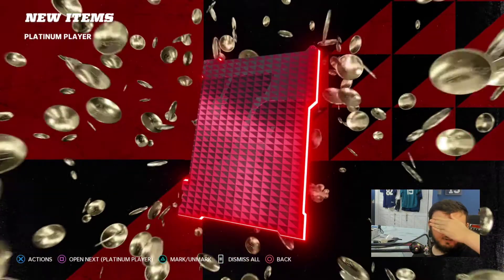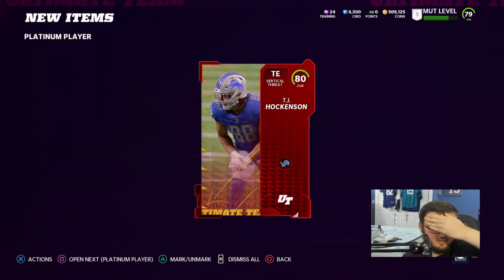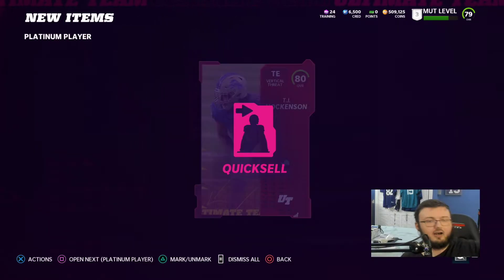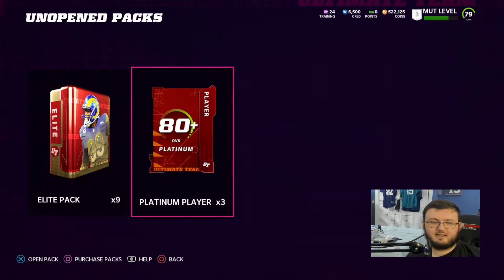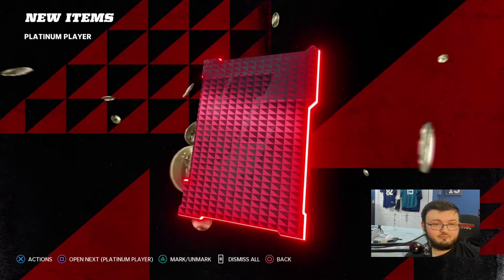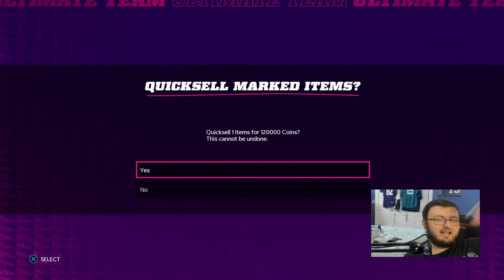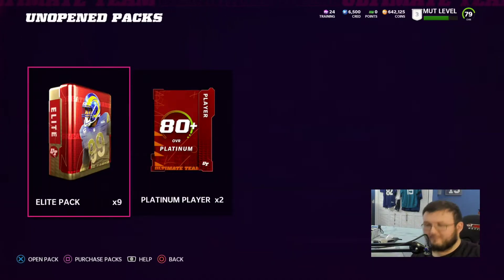Alright, let's see this platinum card, boys. Let's cover the eyes for the platinum card. Platinum card reveal — 3, 2, 1. Oh, come on, man. Let's get these platinum cards out of the way. And EA Sports said they will bless you with some good pack luck.